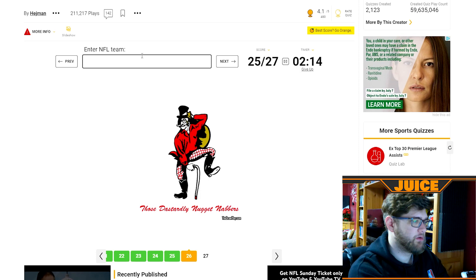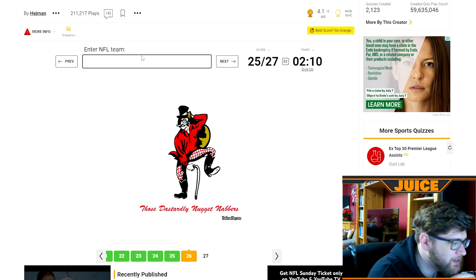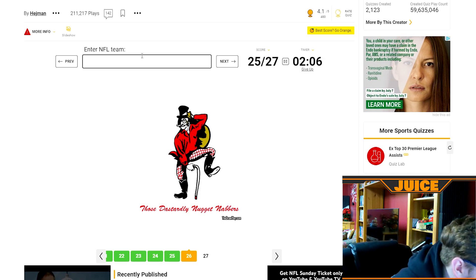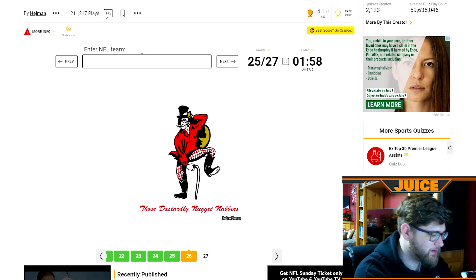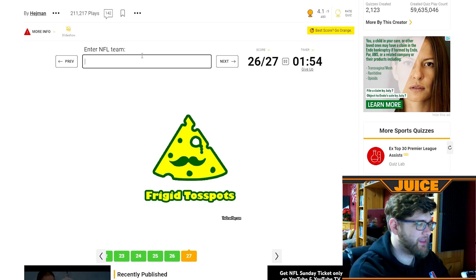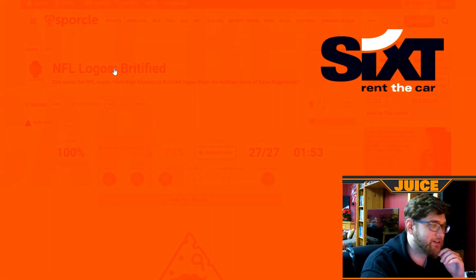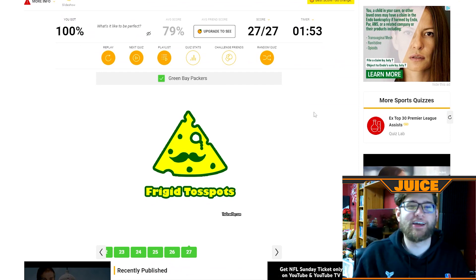Who is that? Those dastardly — what does that say? Nugget? Knollers? 49ers! I just had to think of the color scheme for a second. And then that is the Packers. That one almost tripped me up at the end with the 49ers — but another 100%! We went perfect throughout the entirety of the quiz.